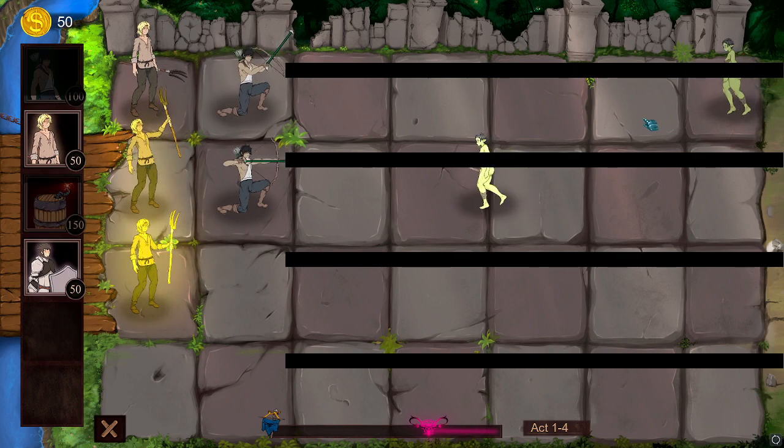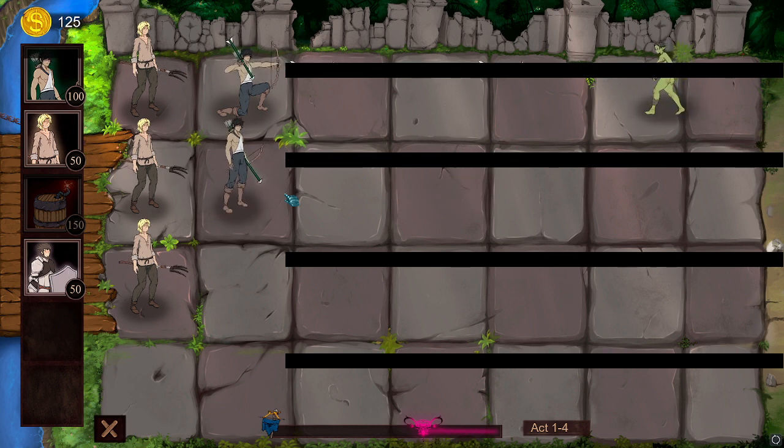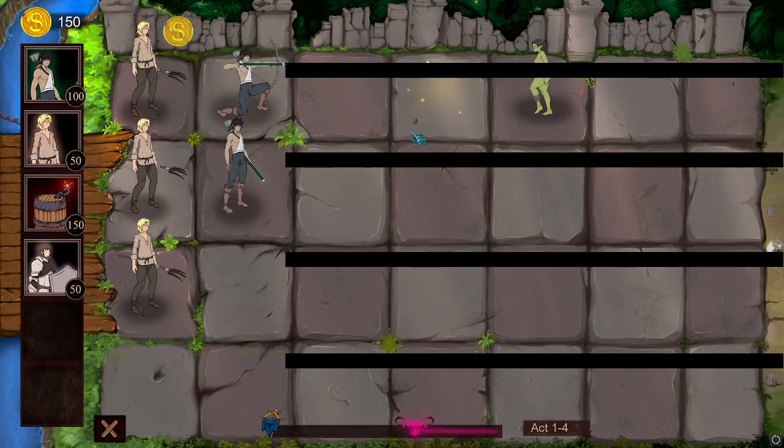It's on the top lane so I'm going to place him there and keep collecting money — it's very important to have as much as you can get. I'm going to stop at three money generators. I feel this is a comfortable amount; you might want a fourth, but this is the strategy I found to be the best.